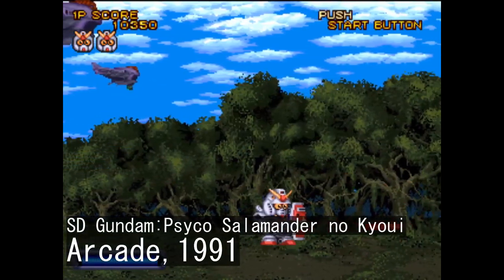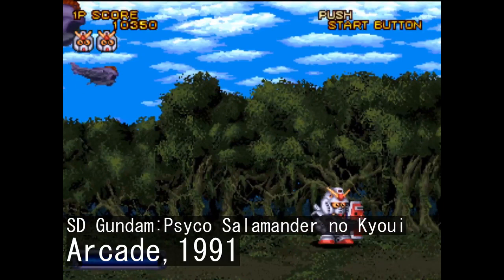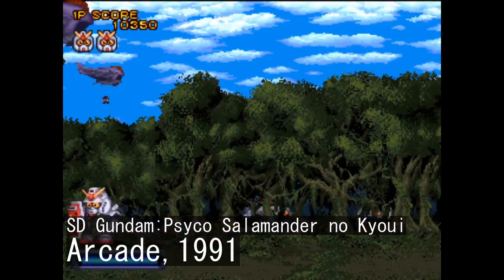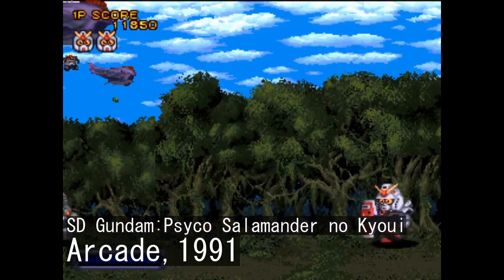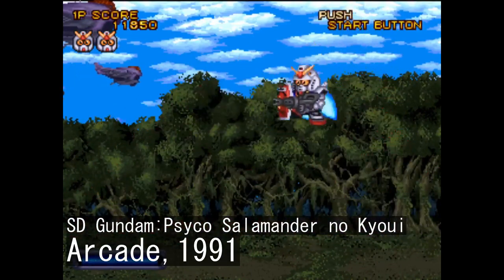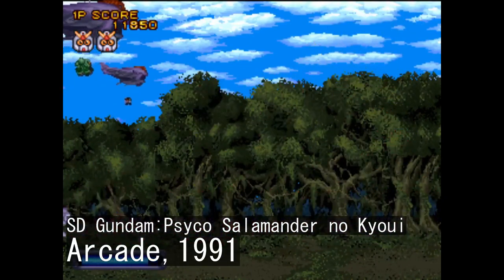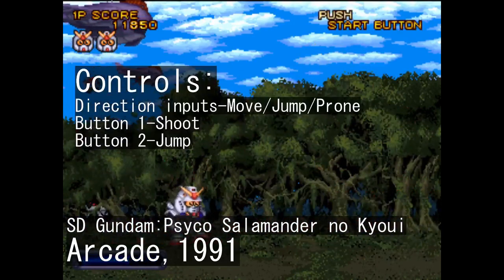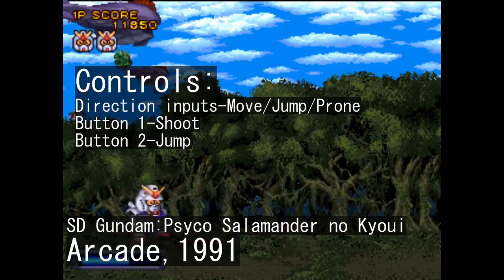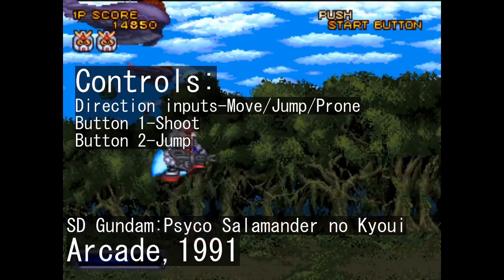I've only messed with MAME a little bit, and so far both the setup and the controls for the two arcade installments are super straightforward. All you really have to customize are the basic player directions and the player buttons 1 and 2, on top of adding a keybind for the player start and coin insertion buttons. In both Psycho Salamander and Tairiku Senki, button 1 is for firing and button 2 is for jumping.